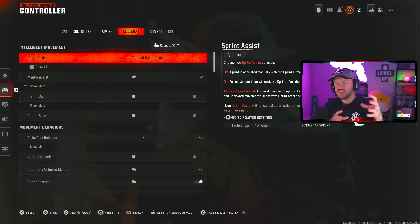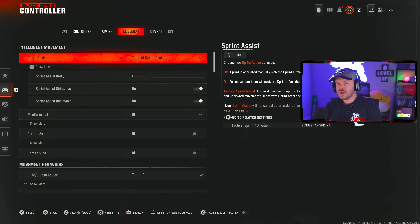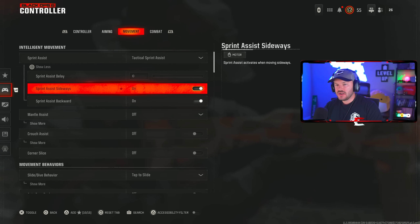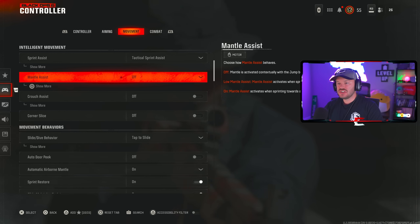In the movement tab, sprint assist has been a bit confusing this year due to omni movement. Sprint assist should be set to tactical sprint assist — you just press the stick forward and with your dead zones set properly, you get fast sprint. Sprint delay should be at zero. Sprint assist sideways and sprint assist backwards can be kept on. Mantle assist can just be off, or mantle assist angle tight.